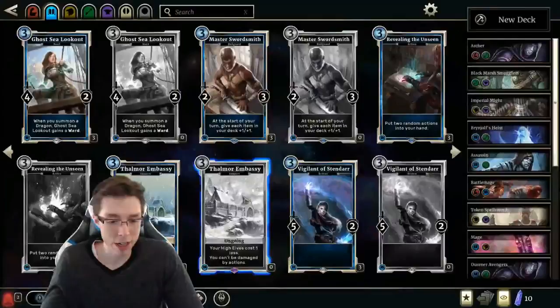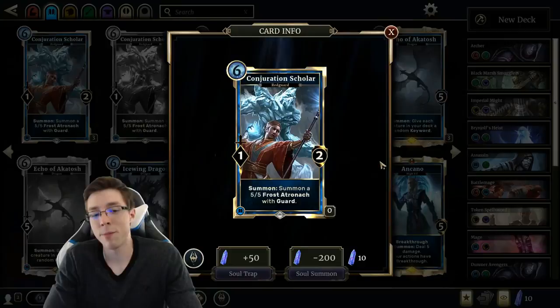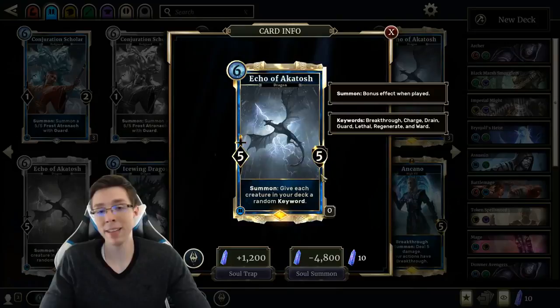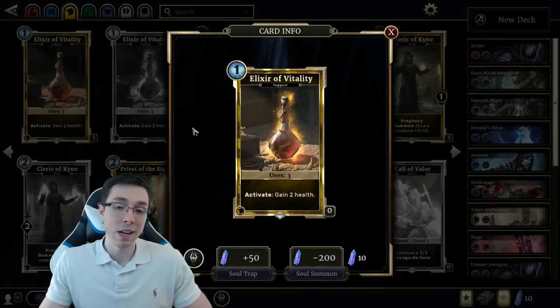Seems like a pretty weak use of 5 Magicka. I don't think a Constructed deck really wants to be using this. Kinda bad compared to Triumph and Yarl — I'm not seeing this as a go-to 6-drop for anything, really. I think this might be an overrated card. It's the most universally immediately hated card I've ever seen in Legends so far. It is a Mundus Stone on a stick. I don't want to play this card outside of a Dragon deck. Even in a Dragon-centric deck right now, I think I'd rather play Echo of Akintosh because it's a more powerful effect.